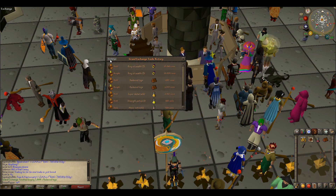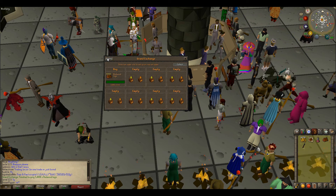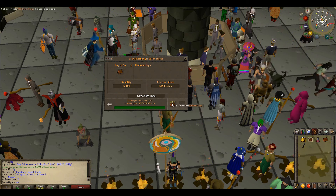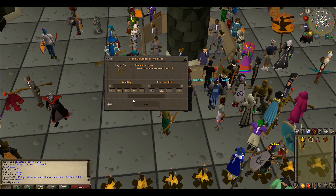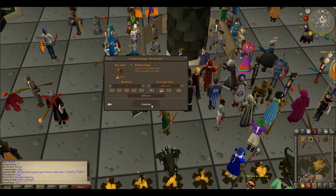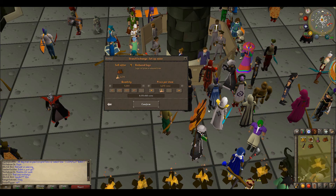We might do a ring of wealth flip as well — it still has about a 3k margin. The logs actually bought already, all at once, which is kind of lucky. We bought them for 1161, so we'll plop them in for 1200. That's always nice as long as the margin didn't shift too much — and it didn't, it's the same. So yeah, put these in for 1200.